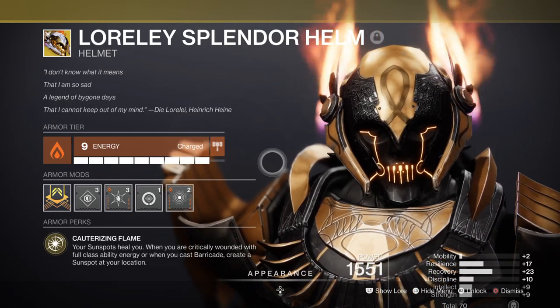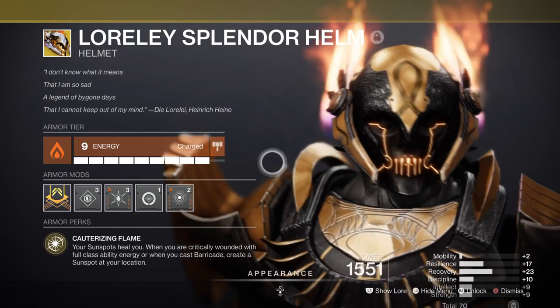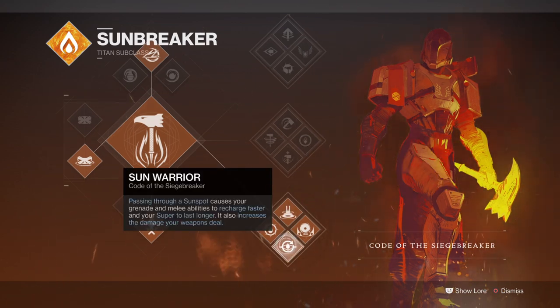To activate the exotic you will need to take damage or use a barricade, and from there you can get healed and get a damage boost. We're going to build into the sunspot aspect so that we can always have high damage and health regen when we need it the most. The Soul Inflictus perk will allow us to get our health back as long as we net ability kills, and this will also leave its sunspot in the making.